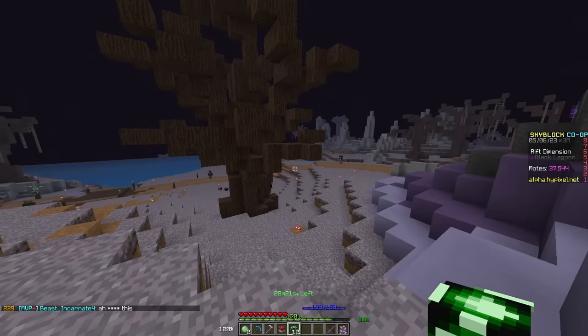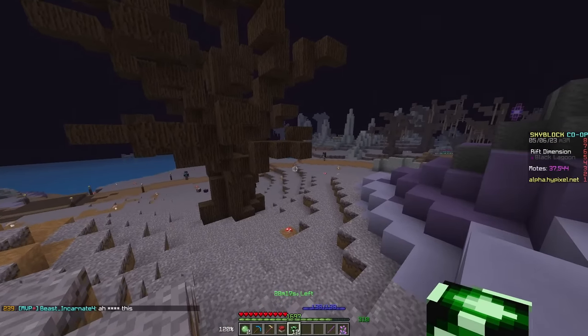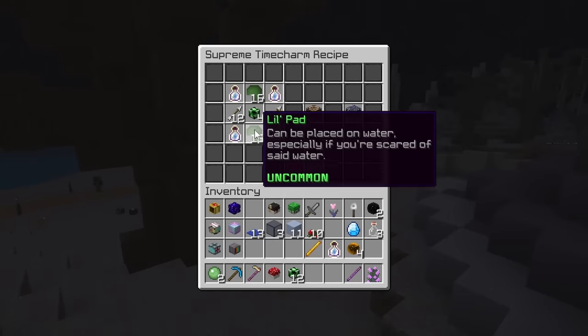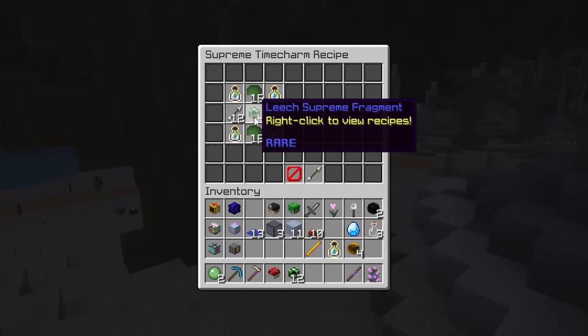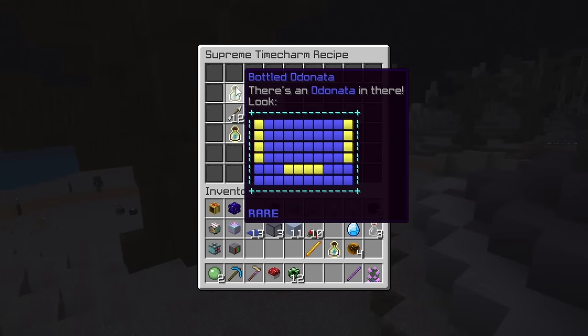Starting off with the Supreme Time Charm, which is the first one you'll find and one of the most difficult. You're going to need 32 little pads, 4 Leech Supreme Fragments, 24 Dejhogg Spines, and 4 Bottled Odonata.